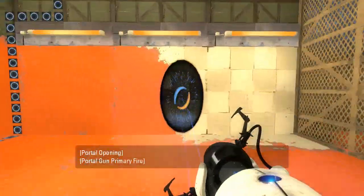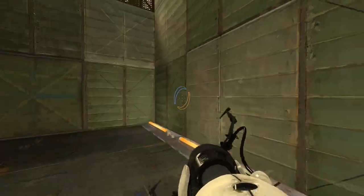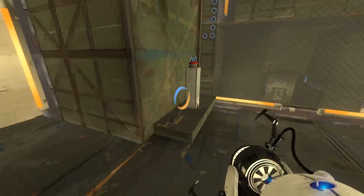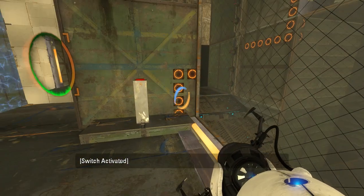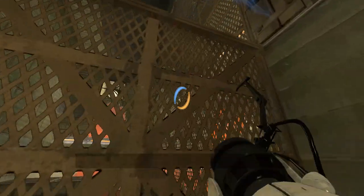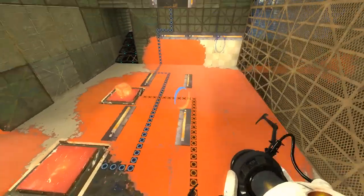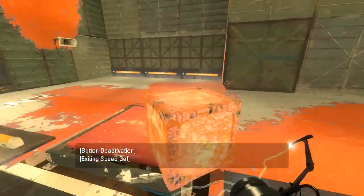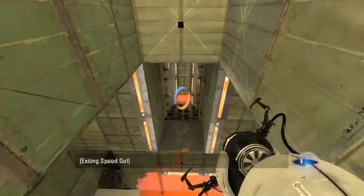And then run through — where does this take us? Through a Fizzler, but there is a way back out, it seems. And up here is the button. Wait, really? I must be missing something. Is this on a timer? No. What exactly am I missing, then? Because this doesn't seem challenging at all. Unless there's no other portal surfaces up there, that might complicate things. Yeah, this Fizzler's off now.